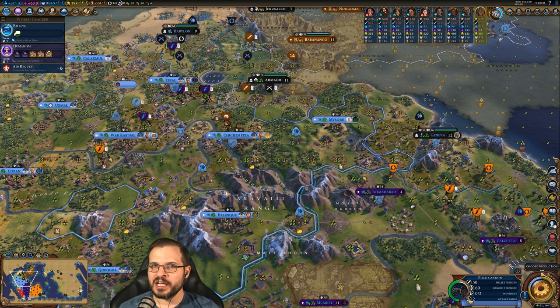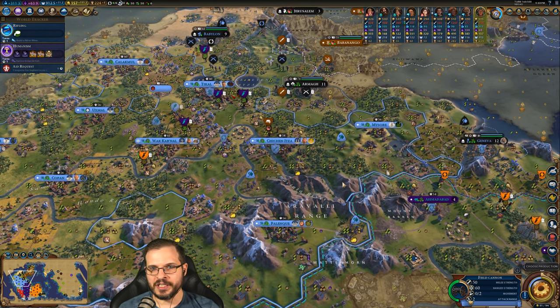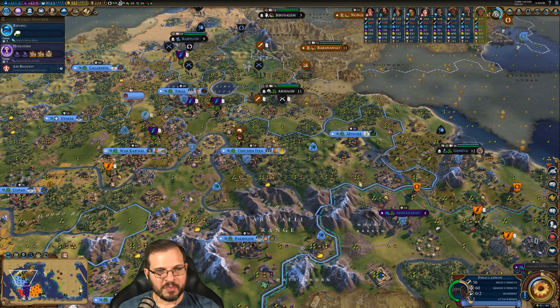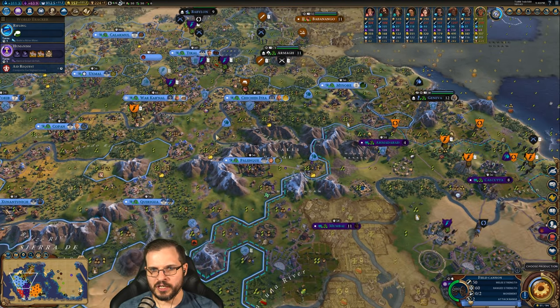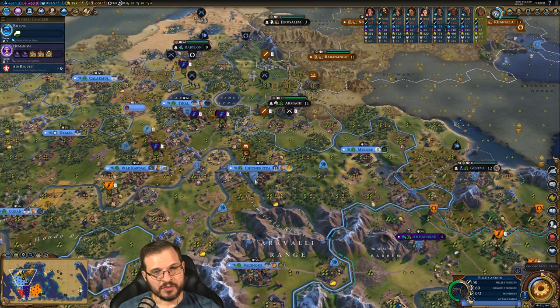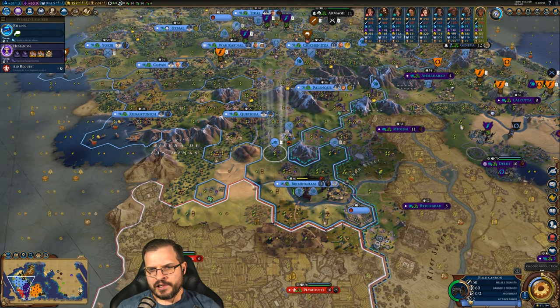Hello, this is Broyer and welcome back to an episode of our let's play for Civilization 6, continuing our run as the Maya. This is part of the New Frontier Pass that came out a couple weeks ago. We have the Maya and Grand Columbia so far — we don't know about the rest of the civilizations yet.